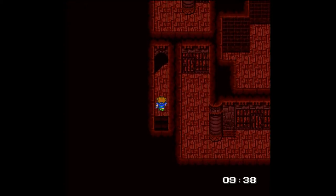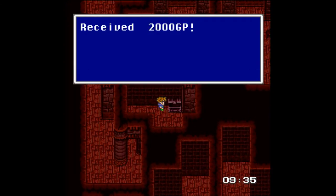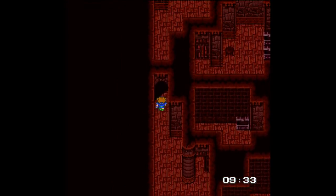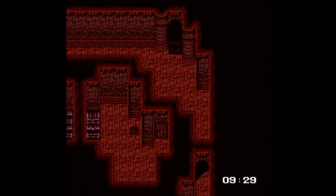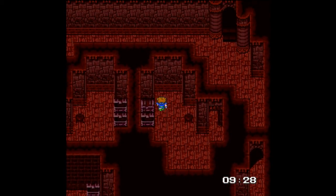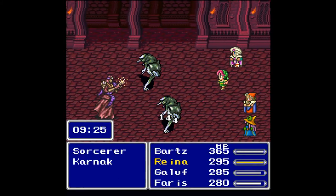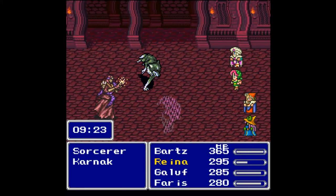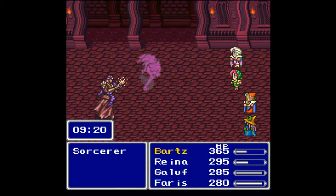Welcome back, this is Baller Scuba with more Let's Play Final Fantasy 5. I'm joined as always by my fleeing squad of Bartz, Reina, Galuf, and Faris. We need to get out of Carnet Castle as soon as possible. I'll be keeping random encounters in because it'll save me time, and time is very precious because I only have 10 minutes game time — a little more than 10 minutes real time, probably around 12 to 13 minutes.